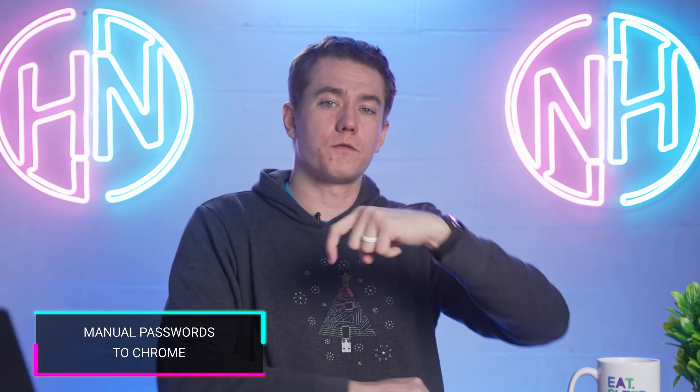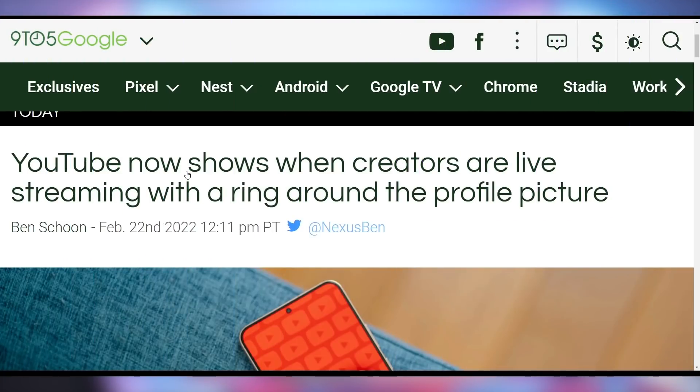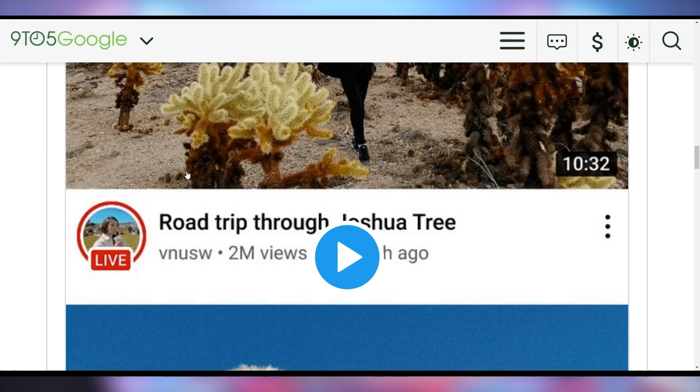Google is trying to keep you on their ecosystem with some right moves. They're making it so you can manually add passwords to the password manager built into Google Chrome — something you couldn't do before. They're also addressing some YouTube issues around being multi-platform within the same platform, like YouTube Shorts, live streaming, and regular videos. They're making the homepage more live-focused — if you see a creator on the homepage, there might be a little ring around them telling you they're currently live streaming. I think this is a really good move by YouTube for promoting their live content.